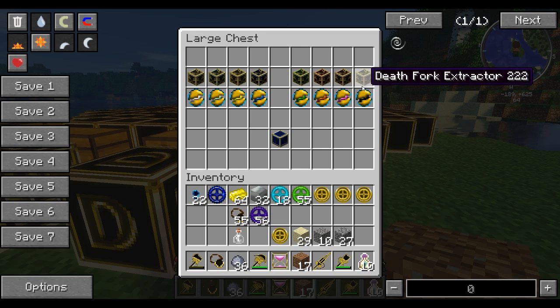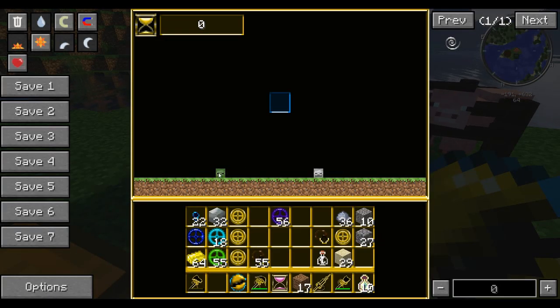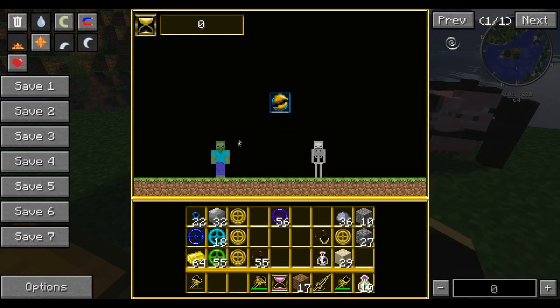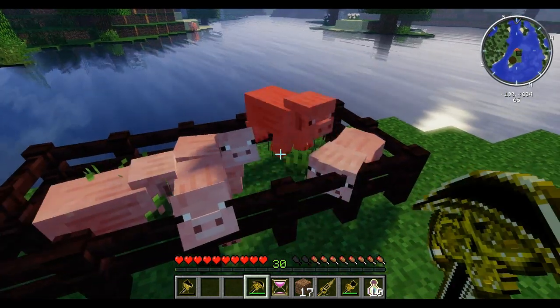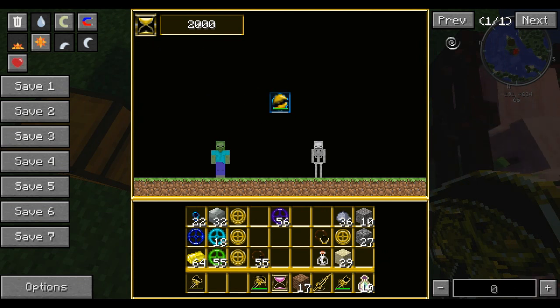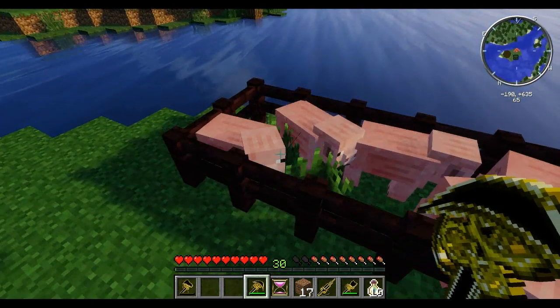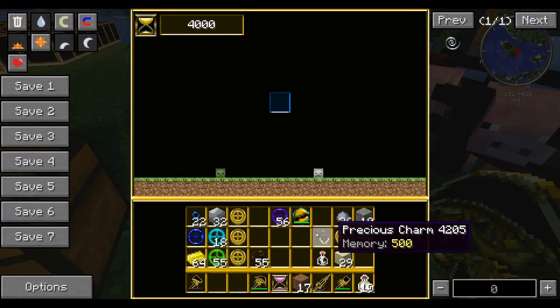The death extractor is more for mob-related time sand — whenever something is going to die, it will actually live instead. I'm going to show this with our pig pen. If we right-click the extractor, you can see it's got two skulls and zero time sand. If we put our death catalyst in, it'll raise the dead. But we're not getting anything yet. If we go kill our little piggies — they're not dying! That is because this thing is keeping them alive. We've now got 2,000 time sand, and our catalyst used a little bit of durability. Each time these should die, they actually don't — they give us more time sand instead. That is how the death extractor works.